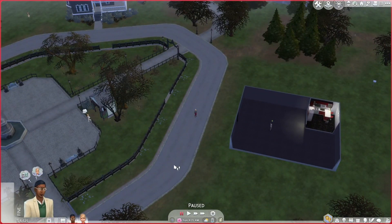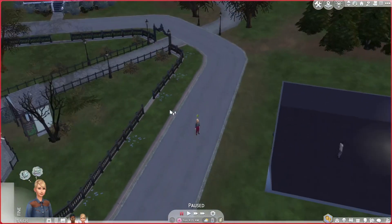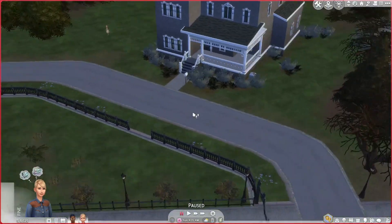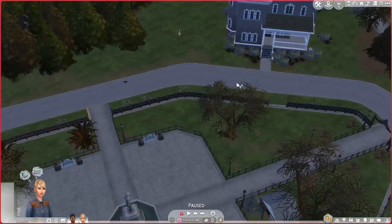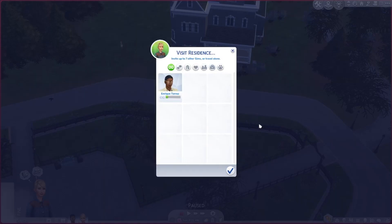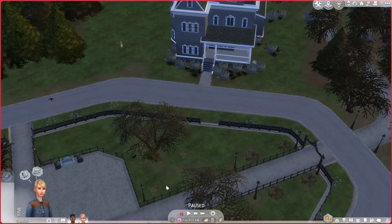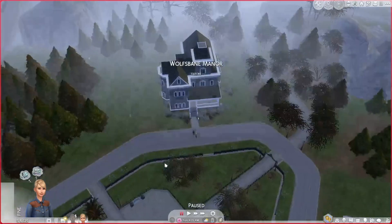I'm going to take my other Sim. I could have her be friends with him if I wanted to, but if you don't have a vampire Sim, you can go to the vampire households here and visit them. Or you could visit the other house up on the hill and try to get that vampire to turn you.